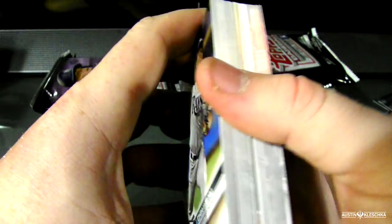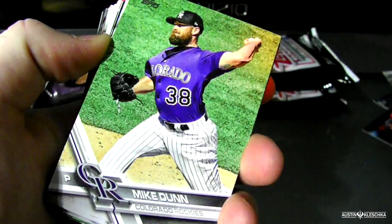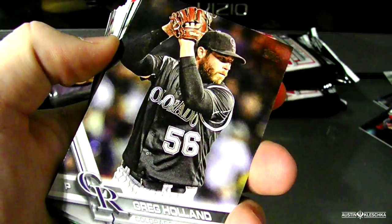Jesse Chavez. Jeff Locke — turning this over, it's a rookie card of Yandy Diaz. Mike Dunn. AJ Ellis. Charlie Morton, World Series champion. Greg Holland. Luis Brinson — got him a lot. John Camargo. Yohan Mankata, back on the Red Sox before he was traded to the White Sox.